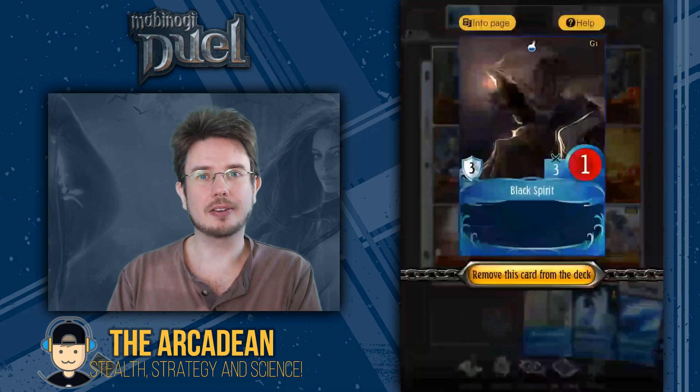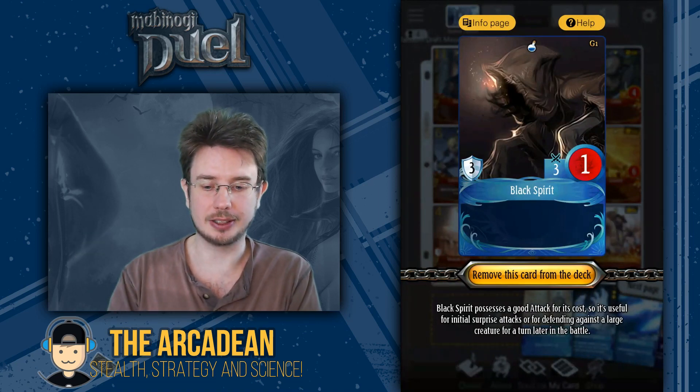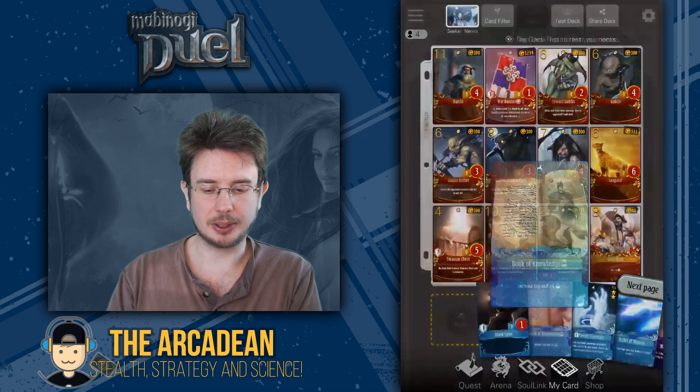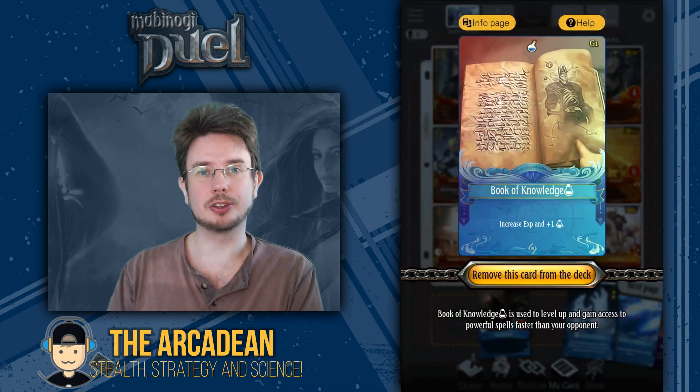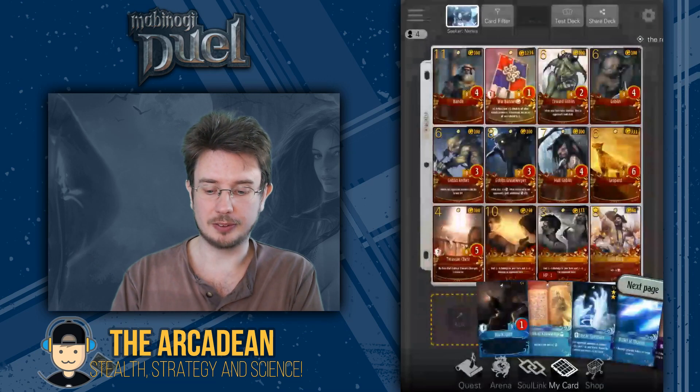We'll begin at the beginning with Black Spirit — a one-cost Manna creature, he's really just there to buy us some time in the early game. Next, we have the Manna Book of Knowledge, because you want to ramp up to level 2 as quickly as possible, and obviously that's the best way of doing it.